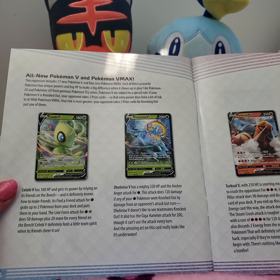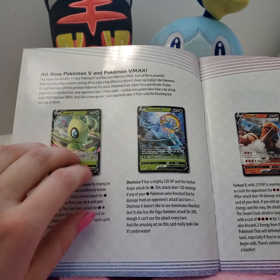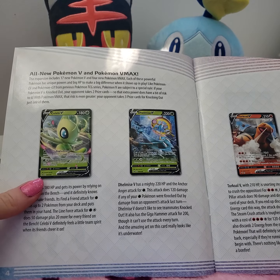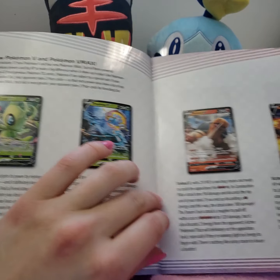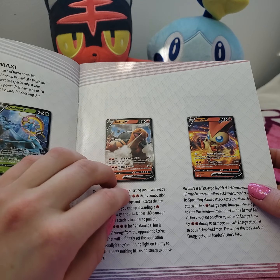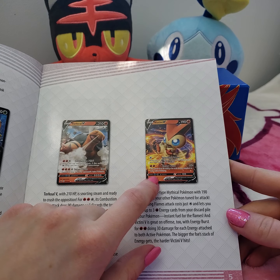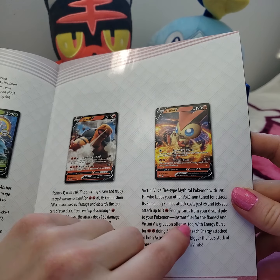All new Pokemon V and Pokemon VMAX. They've got a Celebi in this set, it looks like. They've got a Delmize, which is kind of unexpected to me - I didn't realize that one was that popular. I've never really used a Delmize on my team. I have Torkoal V, which looks pretty cool. Glad to see some other Pokemon getting love here. Victini V - I think that's probably the perfect V name since Victini's got the V-Create move. If any Pokemon was going to get a V styled card, it should definitely be them.